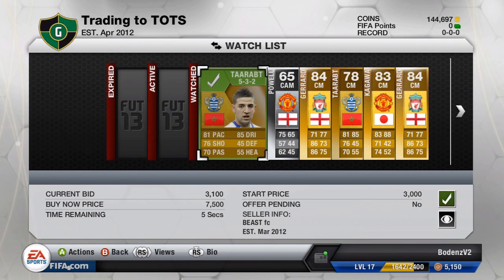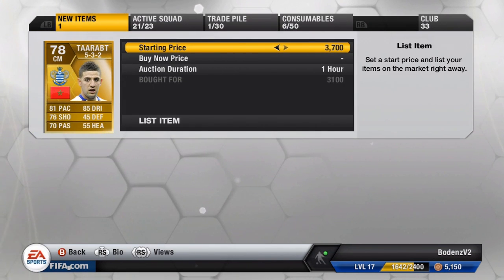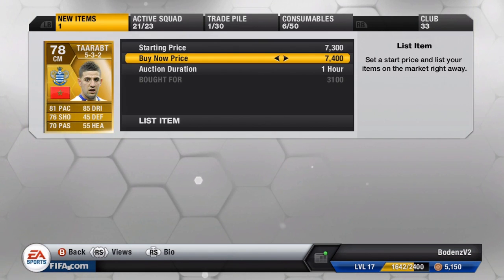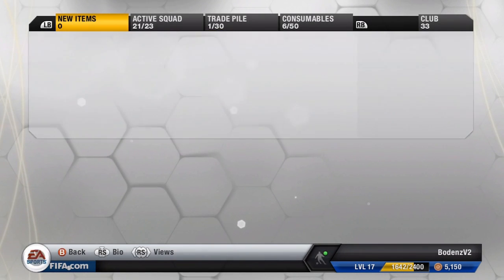To Rat here, we're going to pick up in a CM Convert position for 3,100 coins. Someone did bid 3k, and I just came in on the 15th second and put a 3.1k bid on — didn't get challenged for it, so that was perfectly fine. He is in a CM Convert position, so hopefully we can get about 7,400 coins out of him, which is really, really good. He is a fantastic player to use in that CM role.